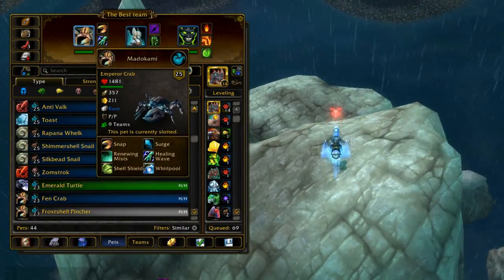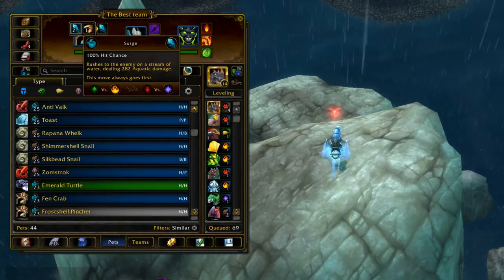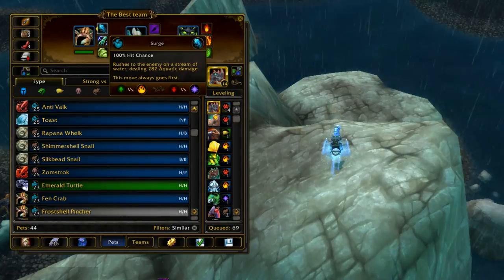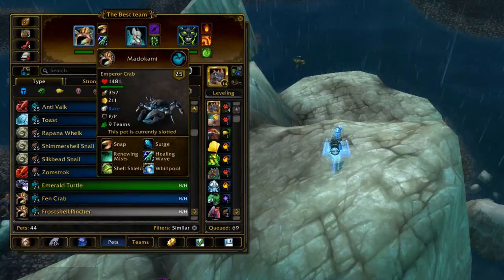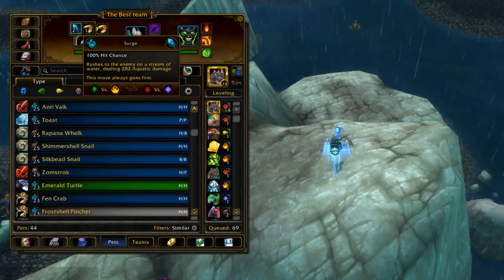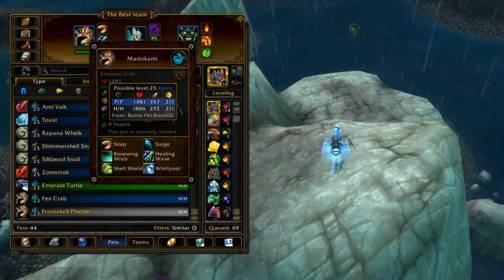Emperor Crab also hits really hard with either Snap or Surge — both are viable. Surge lets you do really well against elemental pets and lets you go first, which is great against speed-based Tier 1 pets like the Fiendish Imp. Snap hits harder by default without the damage trade-off, so it's usually the safer bet. Both of his first-slot abilities are solid choices.